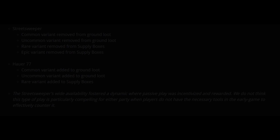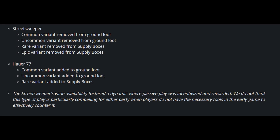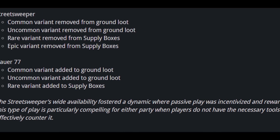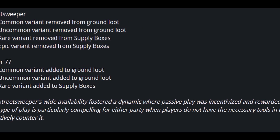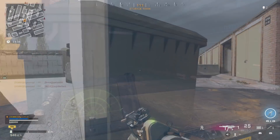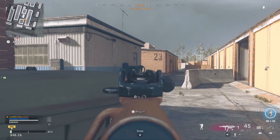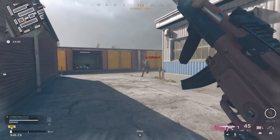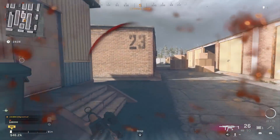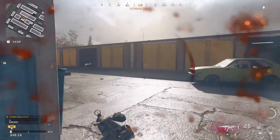Checking out the patch notes, the first thing they state is that they removed the street sweeper from the ground loot pool and replaced it with the Auger, stating the street sweeper's wide availability fostered a dynamic where passive play was incentivized and rewarded. They say this type of play is not particularly compelling when players don't have the necessary tools in the early game to counter it — basically some players were camping in corners with their rose skins, ambushing you with the street sweeper.